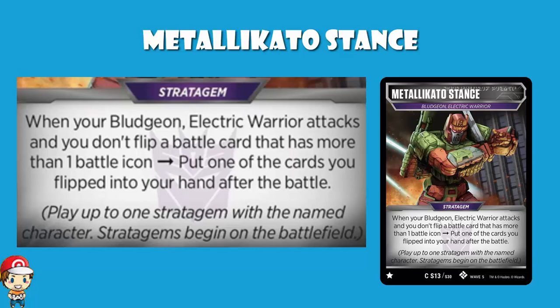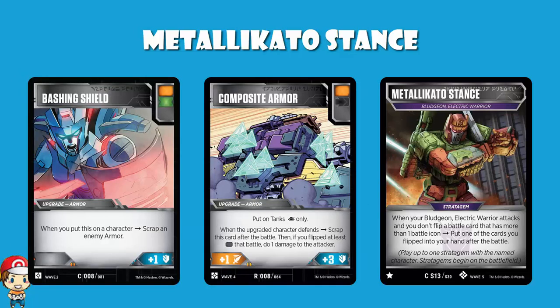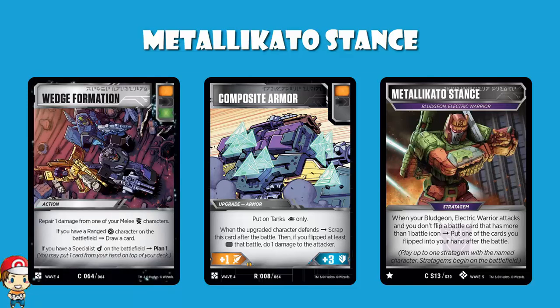Now you need to start weighing up the pros and cons. Bashing Shield sees a fair amount of play — it's got a green icon, gets rid of an armor from your opponent, plus an orange icon and plus one defense. But again, that's another multi-icon card. Wedge Formation is a really nice card that could work well for this character — it's got three battle icons: black, green, and orange. We like black icons in this deck, and you repair one damage from a melee character or draw a card if you've got a ranged character on the battlefield. But it's got more than one icon.